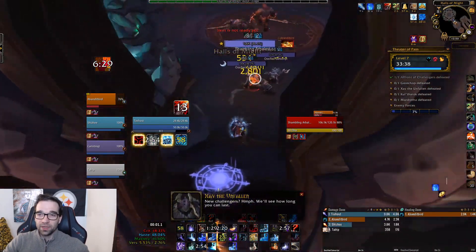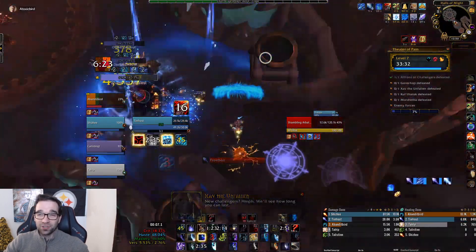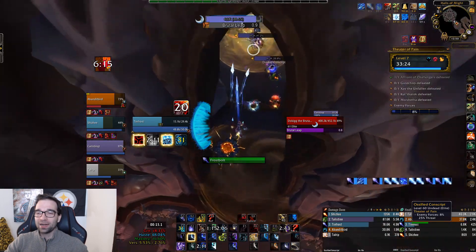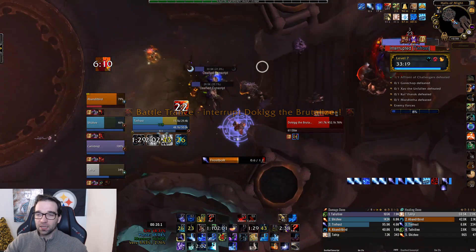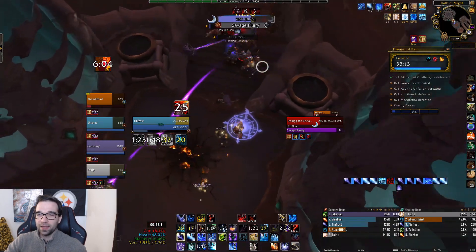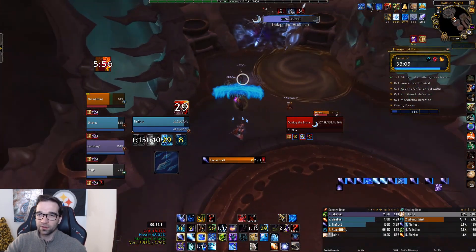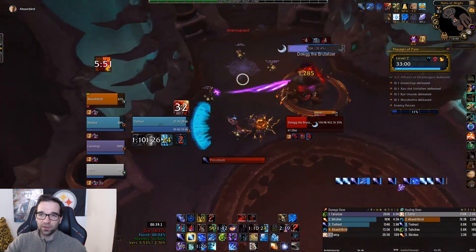Skipping ahead to the next trash pack, I make a little mistake — I pop Icy Veins right as we pull, and it drops a Rune of Power right as you activate it, but I dropped it at the top of the stairs as I kept running down, so I have to work my way back up to my Rune of Power to stay in range and gain that bonus damage. Luckily most of the trash on this wing is pretty easy to deal with as a mage — their mechanics aren't terribly difficult and there's a big ground-targeted AoE you can just blink out of.